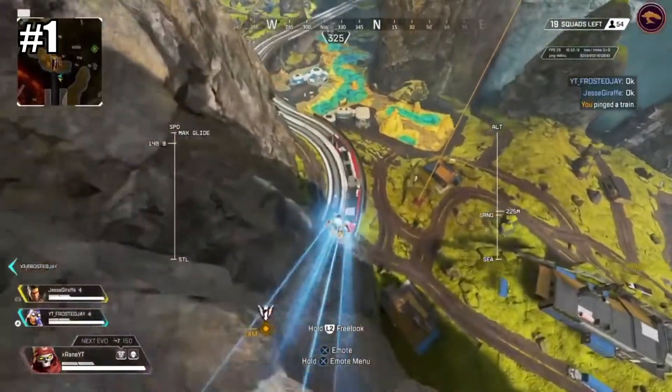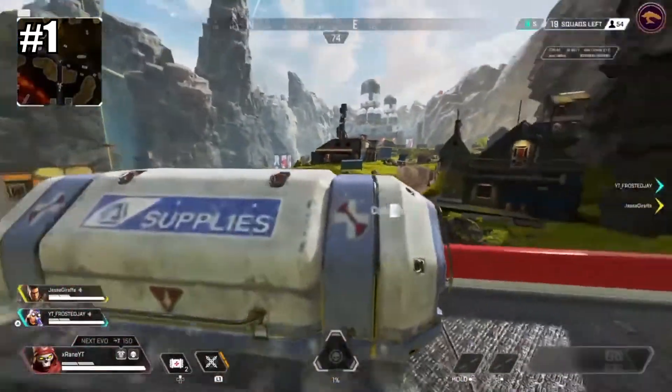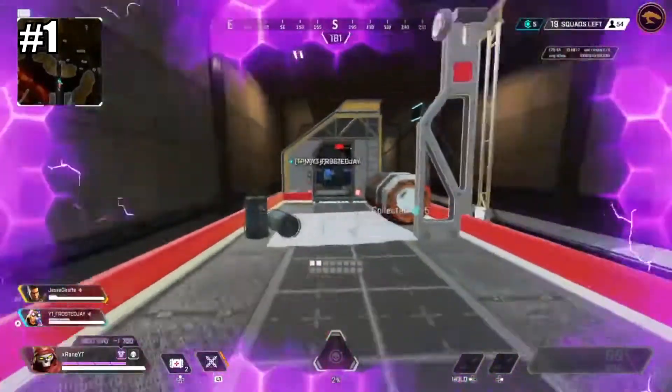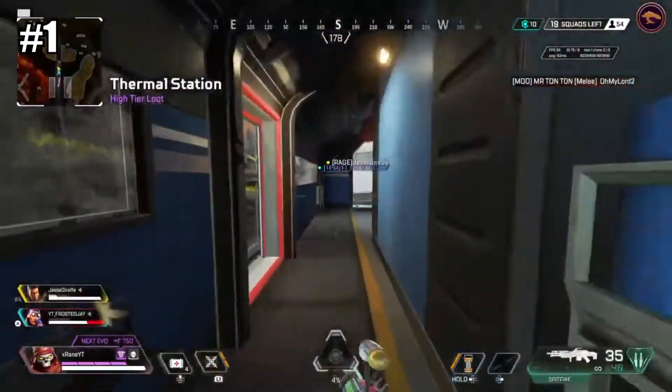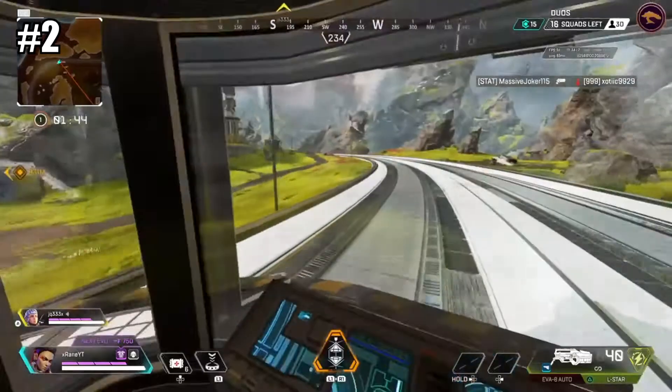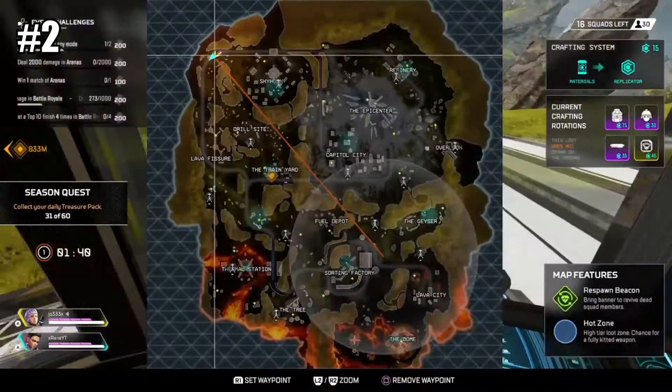Number one, there's a train that moves around the map and the train has some high tier loot. To always get it, you want to land at the very back of the train and open the last spin. It can range from always giving you a purple armor to getting you gold items and even gold weapons. Number two, the train is also a great rotation tool for getting around the map very quickly, like if you are very far from the circle for example.